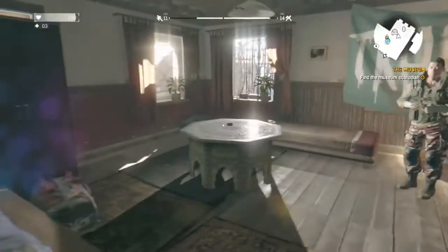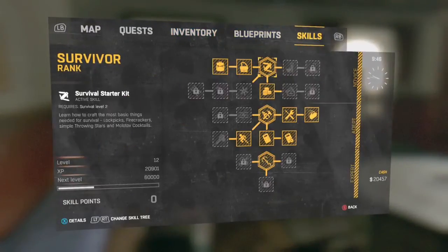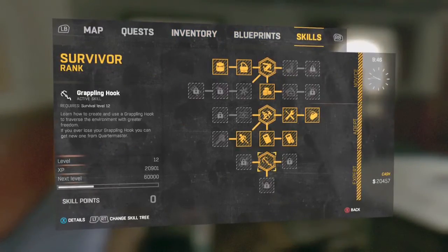To get a Grapple Hook you have to be survivor rank 12. I got this as soon as I came to Old Town, so as soon as you get to Old Town you will most likely be able to acquire the Grapple Hook.